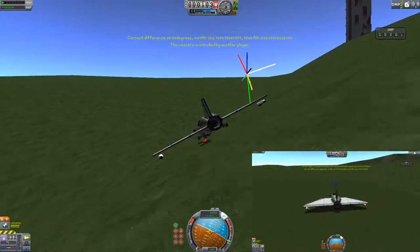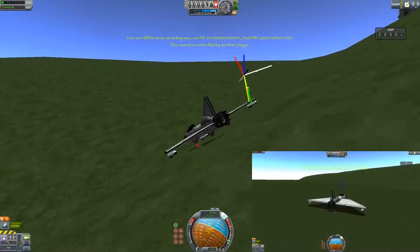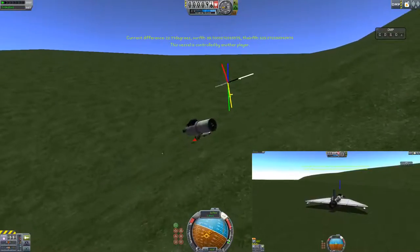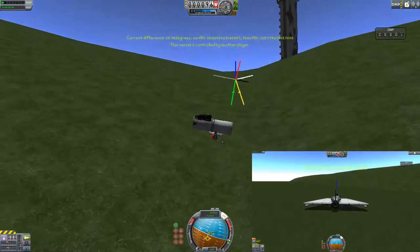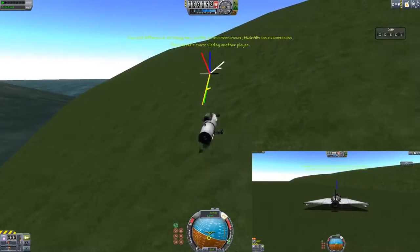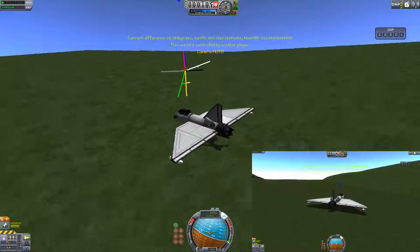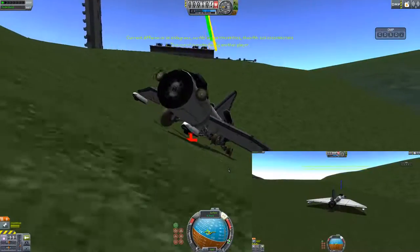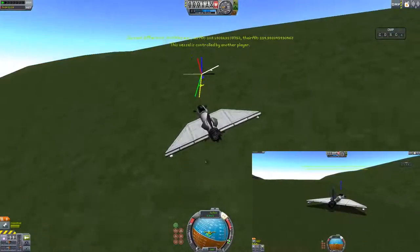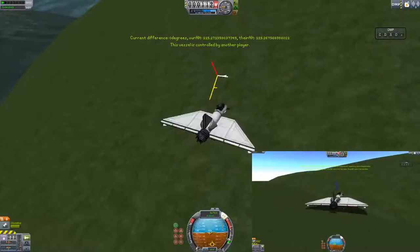I'll just keep driving around. Also when you go over bumps like this, this is still going to be a problem. What it's doing is trying to rotate the vessel so the ground is basically the same, because this bug is not really fixable otherwise. It seems reliable here, which is interesting.